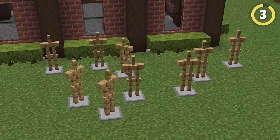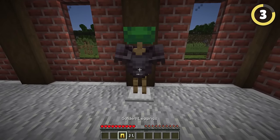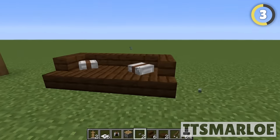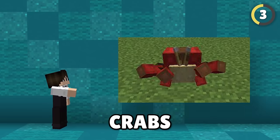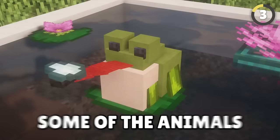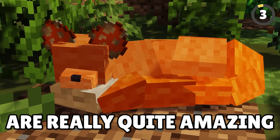Armor stands are one of the most useful blocks in Minecraft, as you can do just about anything with them. You can create truly amazing sculptures, custom entities, and more. You can make things like crabs, penguins, copper golems, mooblooms — wait, these are all just missing mob votes! Some of the animals you can make are really quite amazing and impressive.